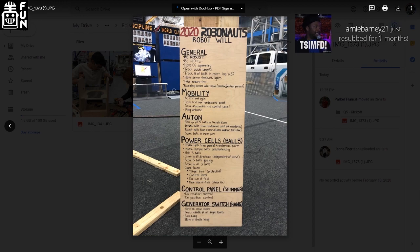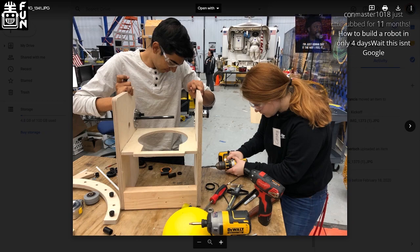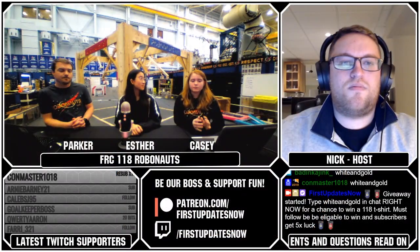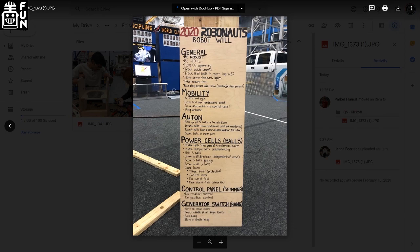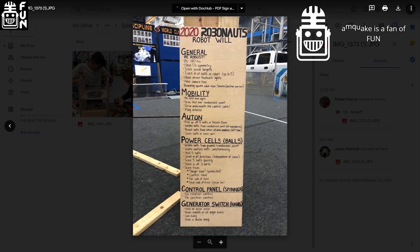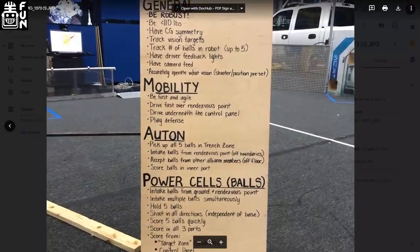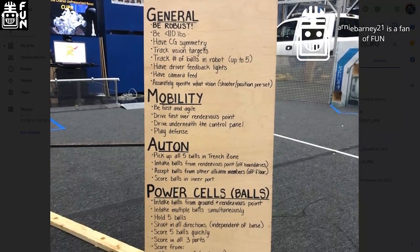After we read and really understand the rules, we break down scoring and try to understand what's the absolute most important thing. What are the ranking points? What task is the most important, and how critical is autonomous? One of our huge things is to dominate autonomous — that's one of our values on the Robonauts. After we break these down, we break down what a robot can do: not necessarily what our robot will do, but physically what any robot can do — drive, pick up balls, score under the tunnel or into the low goal. We focus on what they can do, not necessarily how.